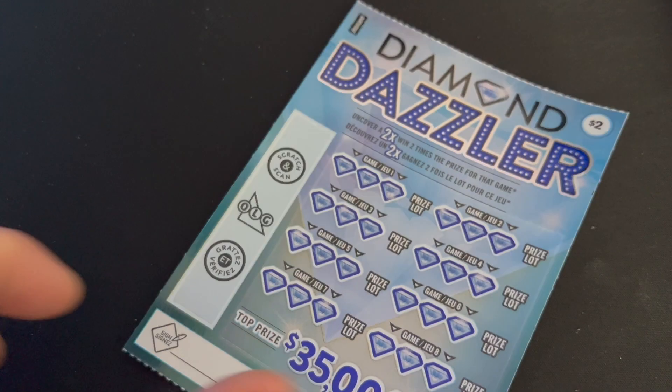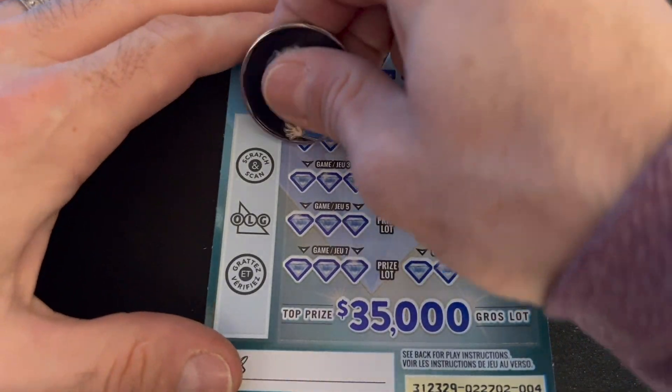The minimum you can win is $2, and then you can double your $2 to $4. So it goes: $2, $4, $5, $6, $10. At least we're on the board here.